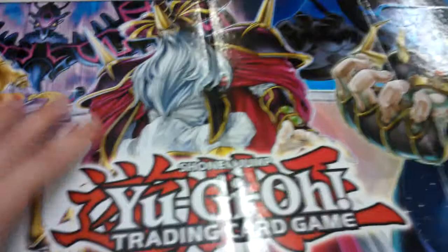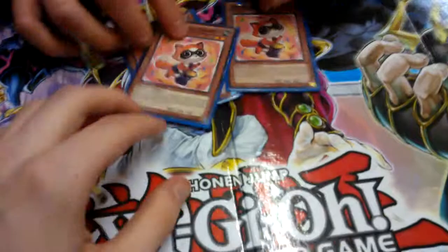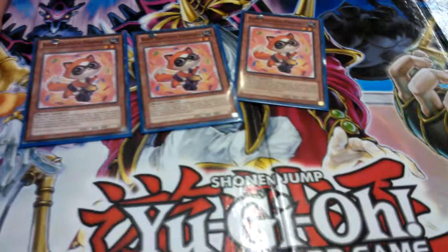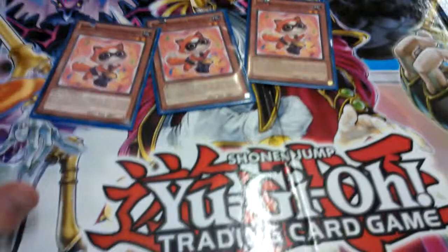I'm going to get straight into the deck — go straight into the monsters and show you why this deck can stand up to the meta. So, Raccoons. Three Baby Raccoon Pompoko. Pompoko is the searcher, right? Yes. Very useful — your opening turn is one of your best moves because he'll get out Tantan.